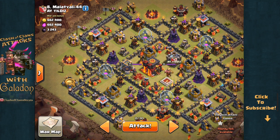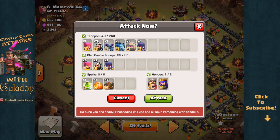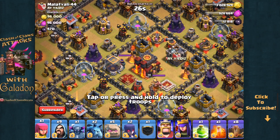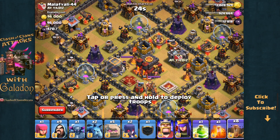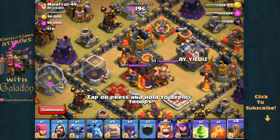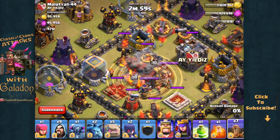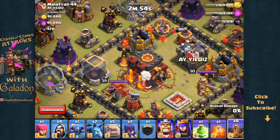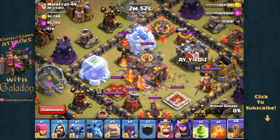Starting out with my own not-so-advisable use of eight earthquake spells — this was during a clan war that we had already pretty much lost, so my second attack I had a chance to experiment a little bit. This was also right after earthquake spells were released, so I decided to bring eight earthquake spells and use them exactly how you don't want to use them, and that is by dropping every single earthquake spell directly on the town hall.